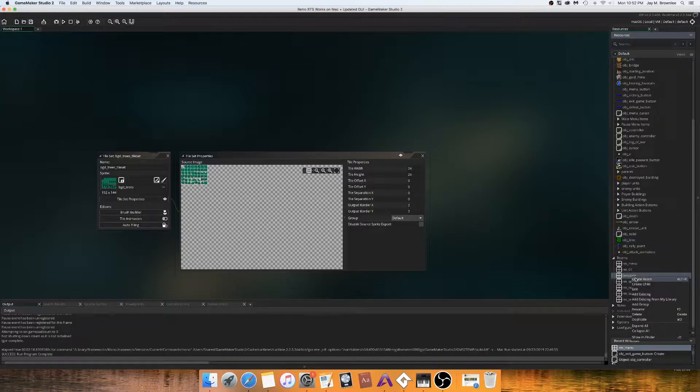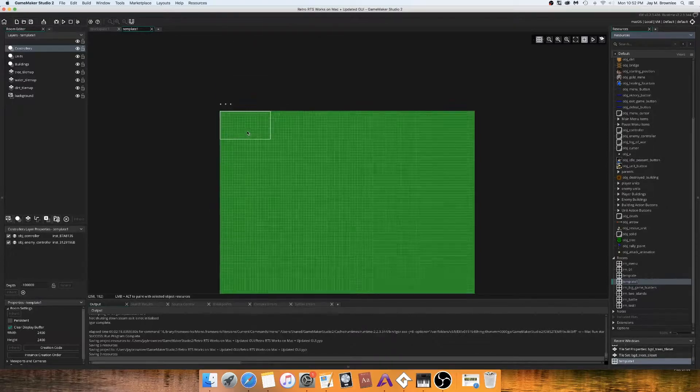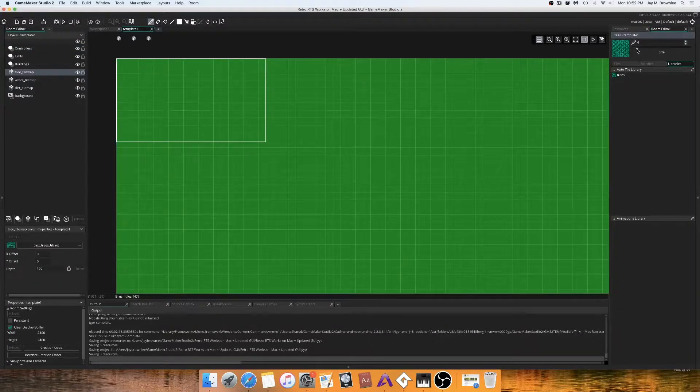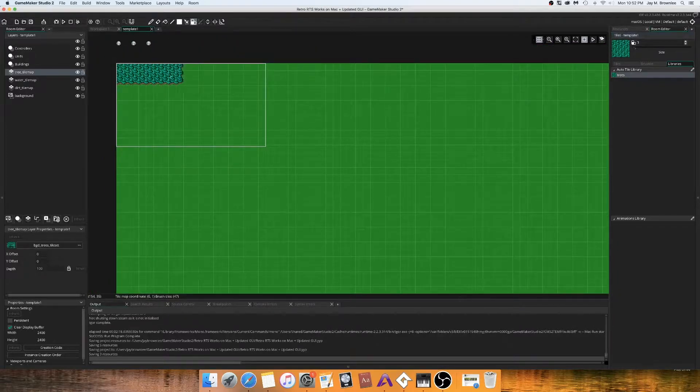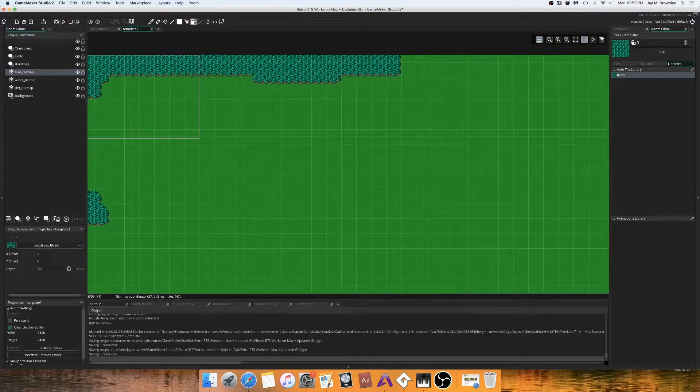Right now I'm going to show you how we can make a new level. I'm going to duplicate this template — it's pretty cool how this works. We're going to make a new level using the room editor inside of GameMaker. I can change the size of my brush here just like this, and I'm going to try and make a level real quick. Maybe we'll even try playing a computer opponent. This looks a lot like how I used to make maps in Warcraft 2 back in the day.